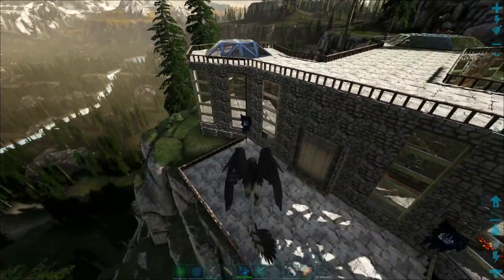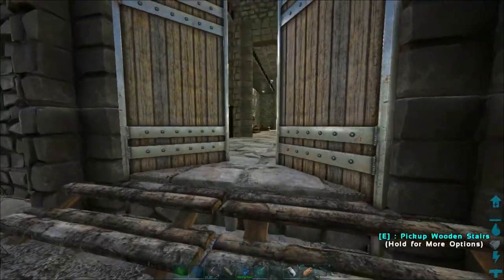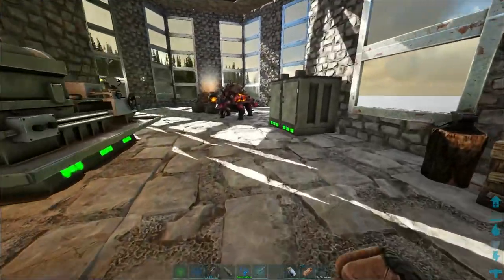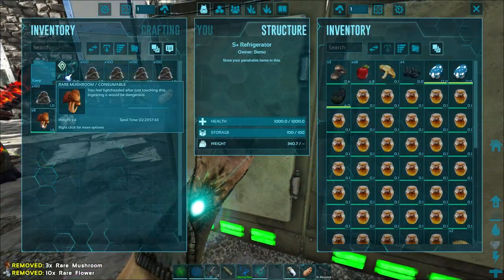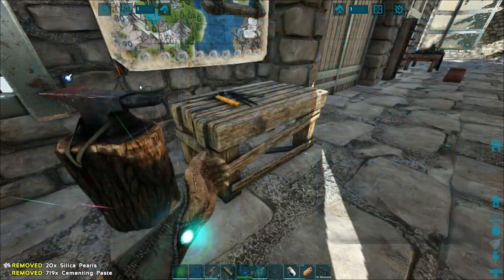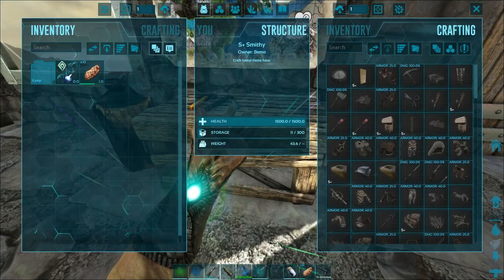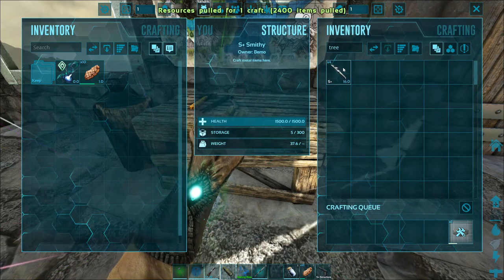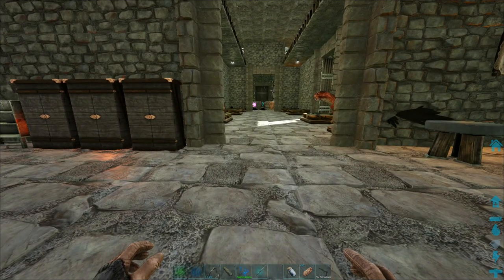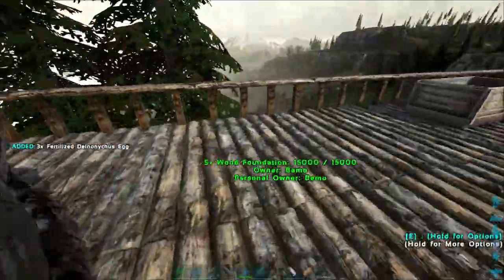Maybe I'll build a storage right up top when we're down there, and then we can run down, grab the eggs, come back up, throw them in the chest, go down, grab the eggs, run up, throw them in the chest, and then sort them later. Because I do want to save the rest and we can do basilisk taming with them. All right, let's do this first - let's throw these into here. We are short on space. Let's get one tree platform made, please. And we already have these. So let that make up.